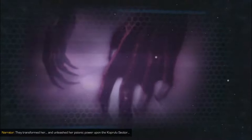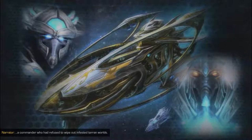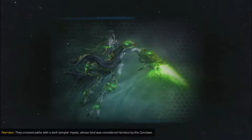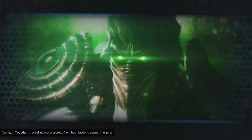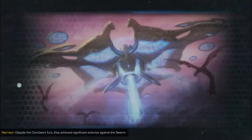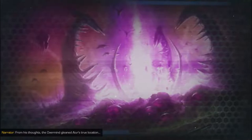But the Zerg had other plans. They transformed Kerrigan and unleashed her psionic power upon the Koprulu Sector, searching for their real objective — the Protoss homeworld of Aiur. The Protoss were unaware of this danger and slow to respond. Their rulers, the Conclave, dispatched Executor Artanis to hunt for Tassadar, a commander who had refused to wipe out infested Terran worlds. They crossed paths with a Dark Templar mystic whose kind was considered heretical. Through great effort, Zeratul convinced Tassadar and Artanis he was not their enemy. Together they rallied Protoss from both factions against the Zerg, achieving significant victories, but when Zeratul struck down one of the Overmind's Cerebrates, the Overmind gleaned Aiur's true location and the Swarm descended upon the Protoss homeworld.